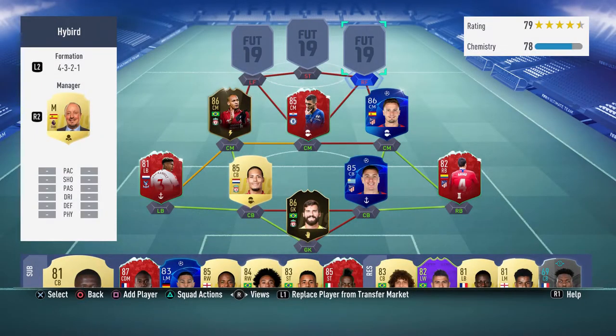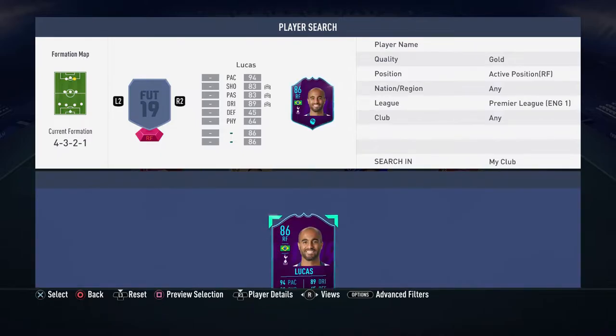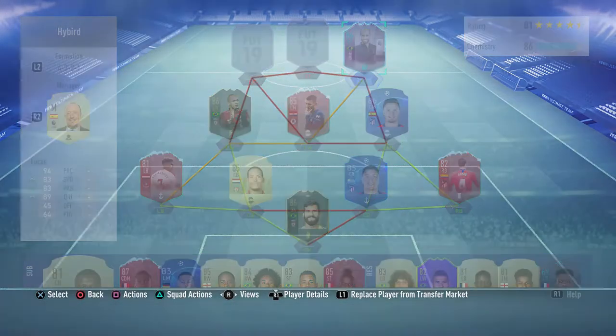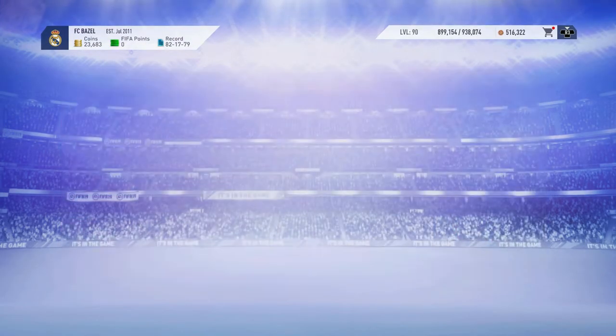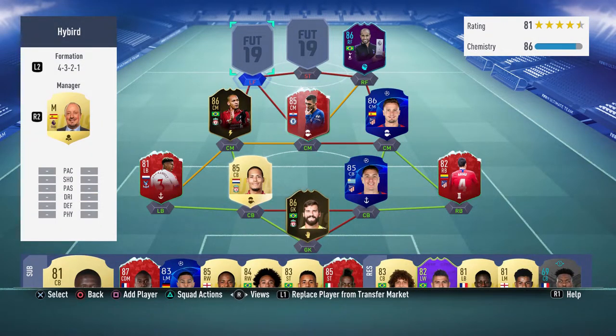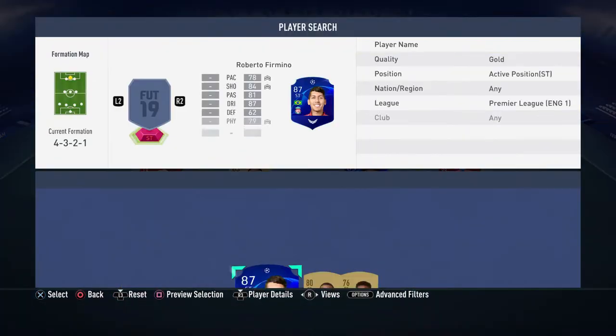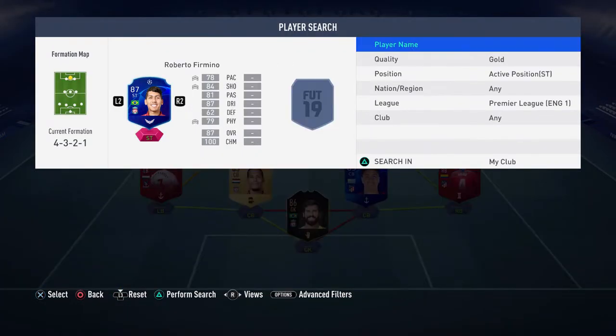Into the last centre midfield spot we go back to La Liga with Saul. Then we head back to the Premier League - I'm going to put Player of the Month Lucas in. You're going to have to buy his normal card unless you have the Player of the Month card. Same with Eden Hazard. And the striker to finish off the team is Roberto Firmino's Champions League card.